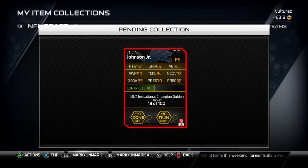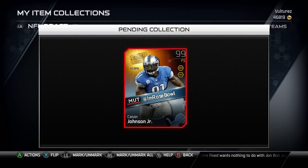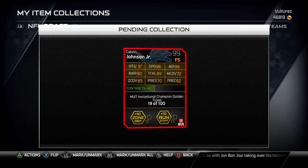Free Safety Calvin Johnson is easily the funnest card to use around 6.5, with 96 speed and great hit power. Shout out to the dude that made this card, Rose Bowl, because it's a monster. You get plus two speed on this, so technically it's 98 speed.